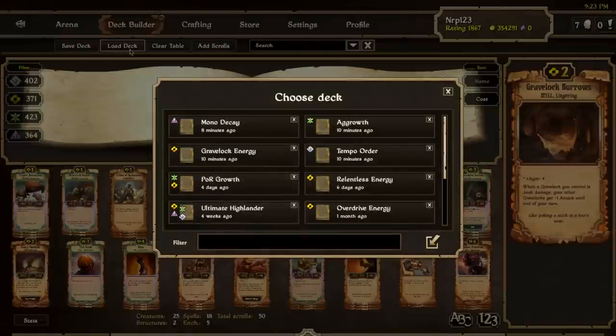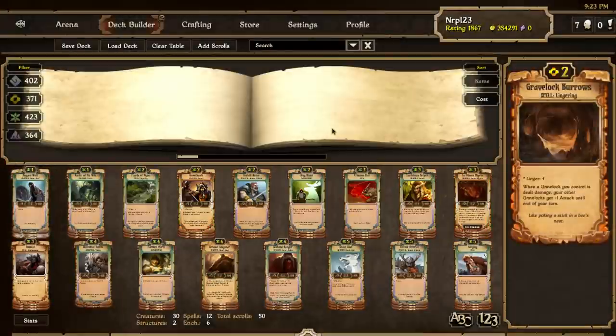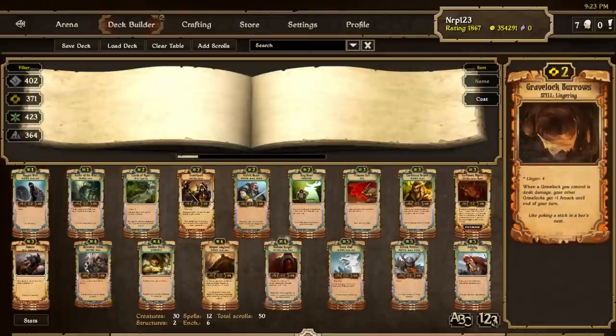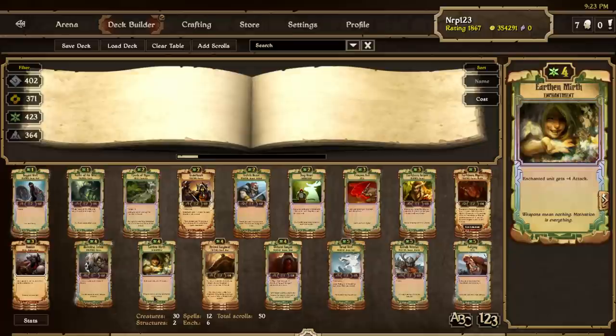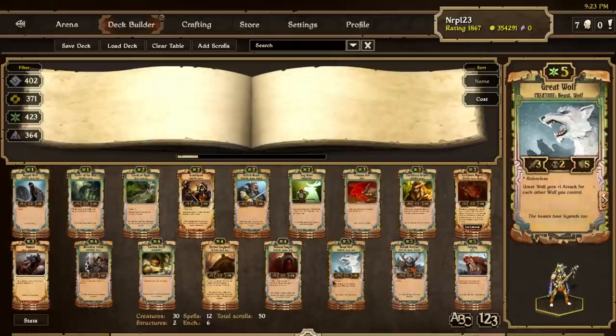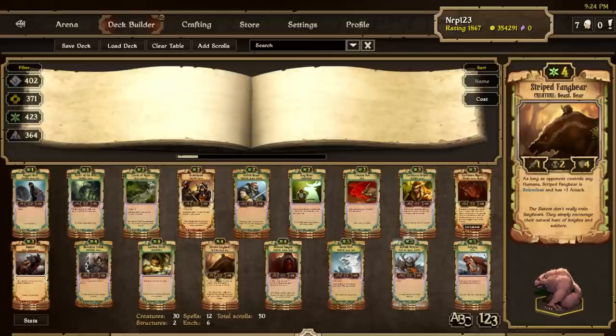Next I'm going to go over everybody's favorite faction: Growth. I think Aggro Growth is going to be the best — I also thought Aggro Order would be better than Linking Order, just like Aggro Growth will be better than Linking Growth. Not much has changed from this Aggro Growth deck, but there are a few notable changes. Obviously everybody likes running Earthen Mirth now. Some people don't think it's that good, but it's just two Champion Rings smashed together — it's two scrolls for one scroll.